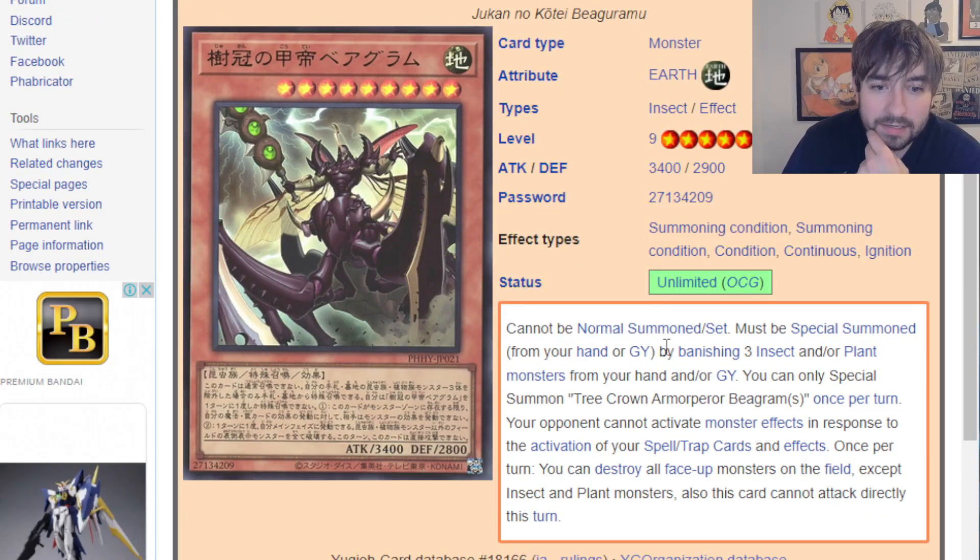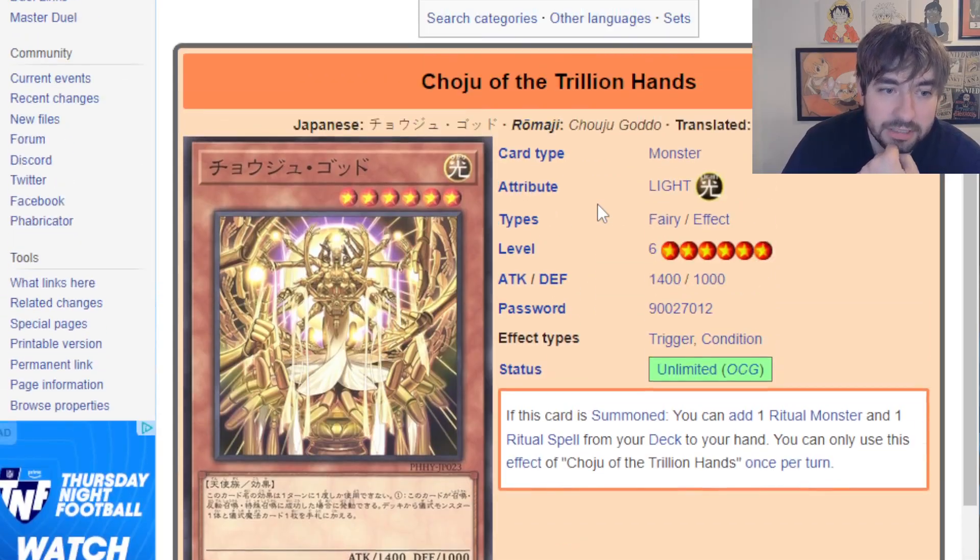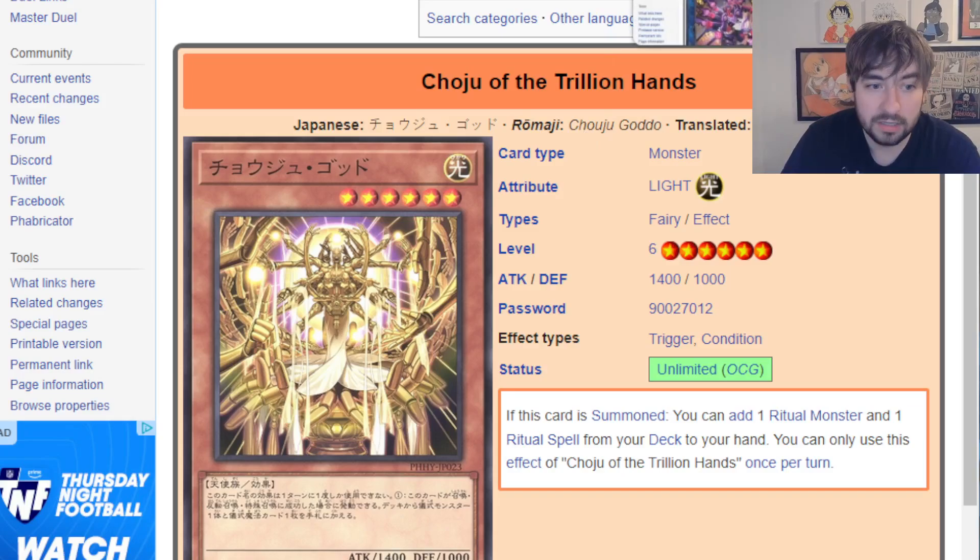Then we get to the more generic stuff. There's a card that technically is Insect support but works with both Insects and Plants — it's a big boss monster where your opponent can't respond to your spells and traps, and you can destroy all monsters on the field except Insects and Plants. Pretty powerful, but it does take three monsters to tribute to set it up. Choju with a Trillion Hands looks really weird and awkward because you probably have to tribute summon it, but if you get it out, it adds a ritual monster and a ritual spell from deck to hand. That almost entirely makes up the value of the tribute. I could actually see this working in something like Drytron — start your play with a Drytron, tribute it to summon this, and get double searches. I'm not totally convinced this card is bad.